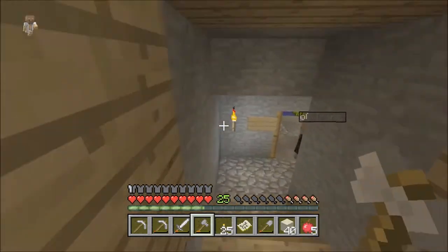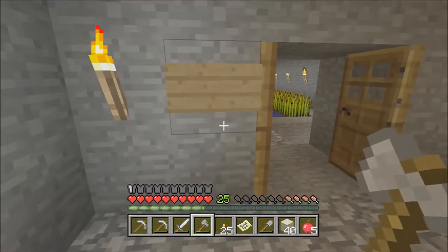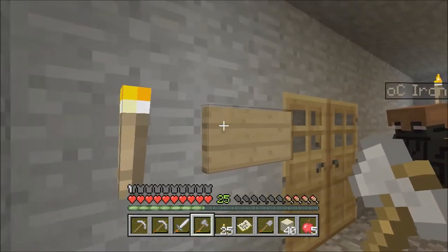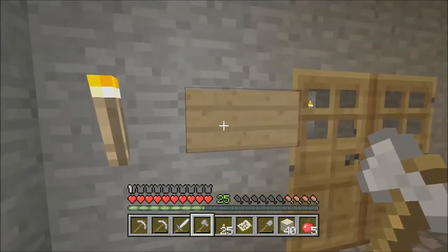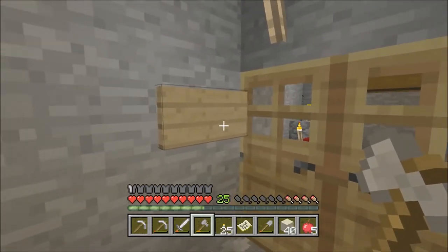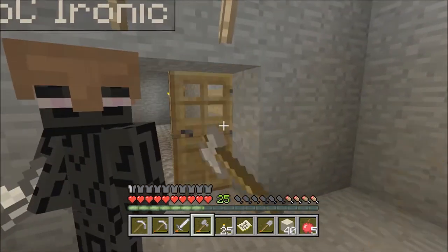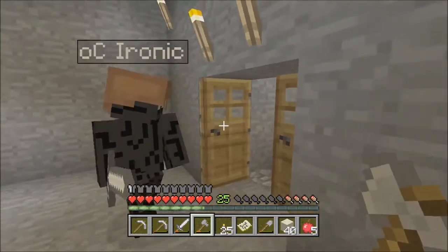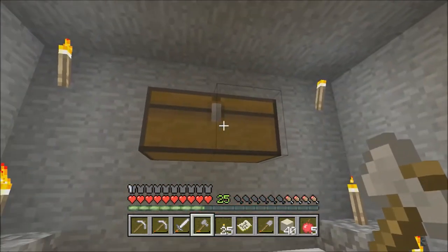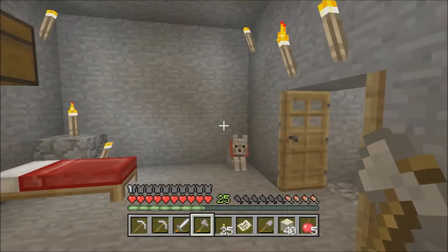Next is the garden, which you guys will probably like the most, but let's show the bedroom first because the best part should be saved for last. It's not showing the signs but this one says garden and this one says bedroom. So this is our bedroom — we got a chest with two axes, beds, and his dog.